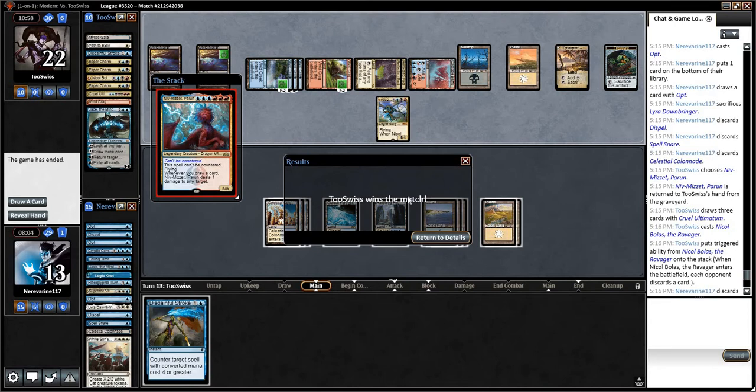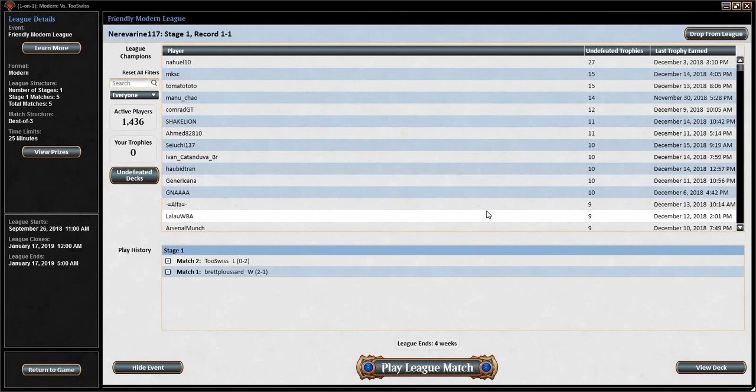Yeah, that's a really interesting deck — it's sweet, it's really cool. In paper I've collected some Reflecting Pools and some Pillars of the Parun and things like that. I had a neat idea for a five-color control deck at one point. I can't imagine that this person has a lot of success with this deck against the rest of the meta at large, but it certainly seems like a deck that can crush blue-white. I don't think I played this match very well — my opening hand in game one was really bad against our opponent's deck. But that was a sweet deck and we'll move on into our third match.